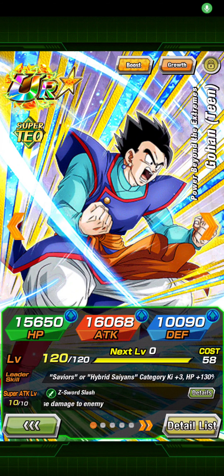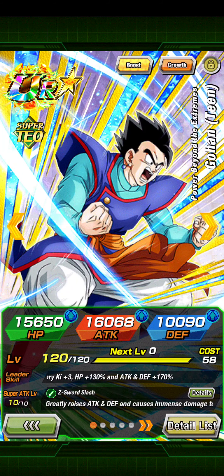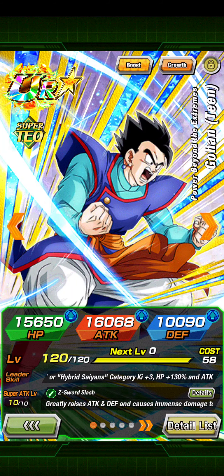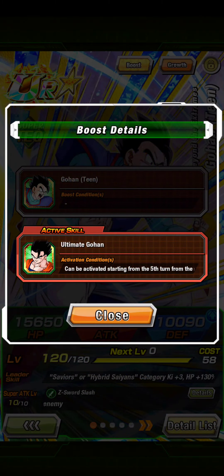What's going on everybody, welcome back to another video. Today we are back with some more Easy A concepts. We have a lot of possible Easy A concepts coming up, so I'm starting off with one that could be coming in hell soon — worldwide or something soon — which is gonna be Ultimate Gohan.